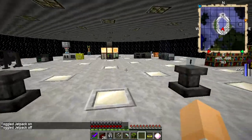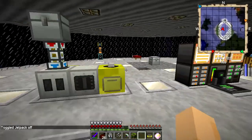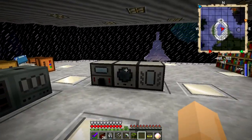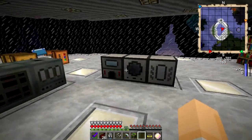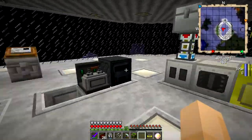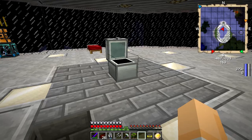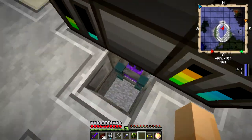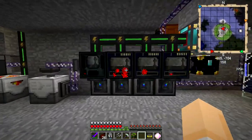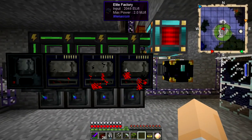We've got some bits and pieces to look at here. I've got a few machines set up for on-demand processing at the moment because I don't have any automatic crafting going on yet. I've got a handful of machines to do what I need before I get my molecular assembly chamber online, which we're going to do shortly. First we'll drop down and have a quick look at some of the automation I've already got.